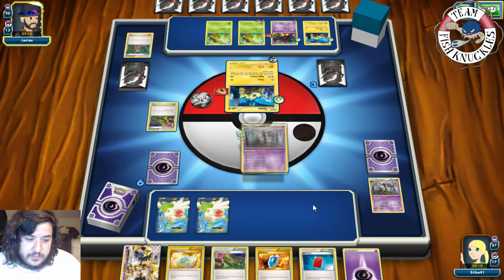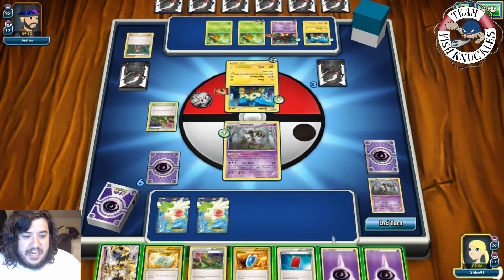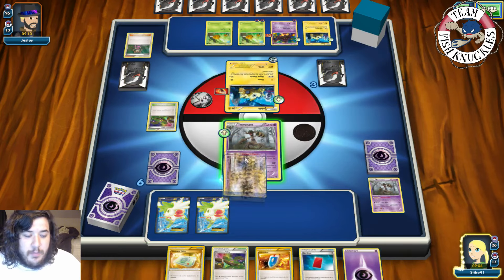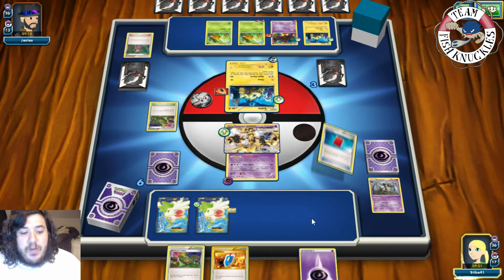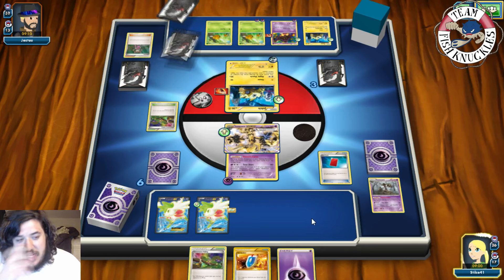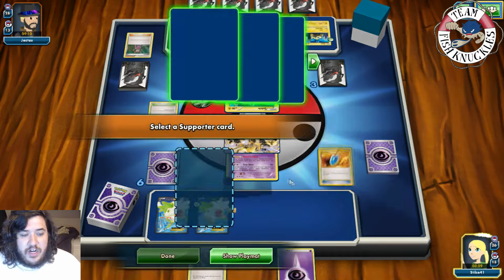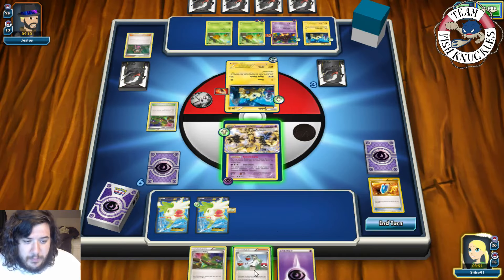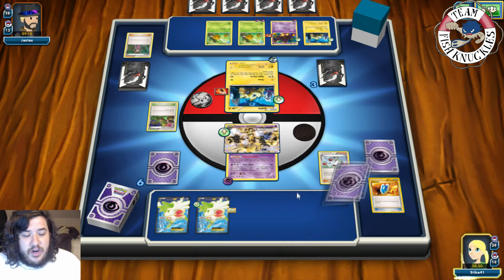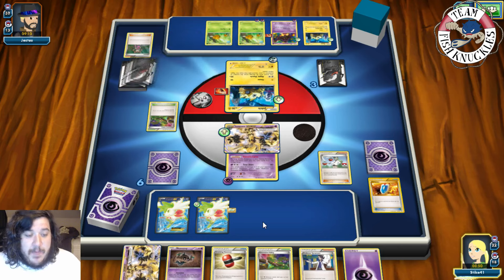On our turn we get a Psychic energy. We put Psychic energy on the active, put down Trevenant Break, play Weakness Policy. Then I'm going to Red Card and VS Seeker for N so we can draw more cards. We put our opponent down to three cards. We find a Phantump and a Crushing Hammer.